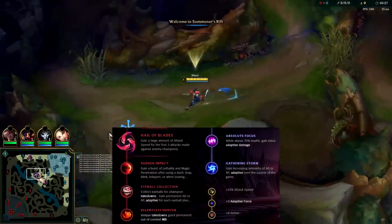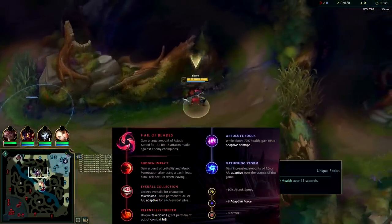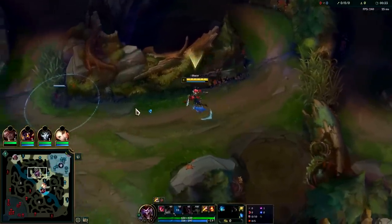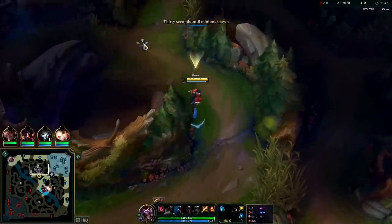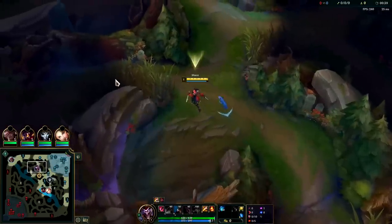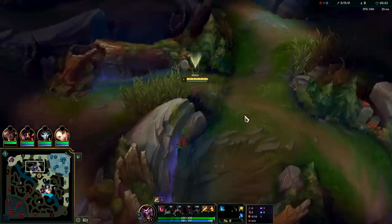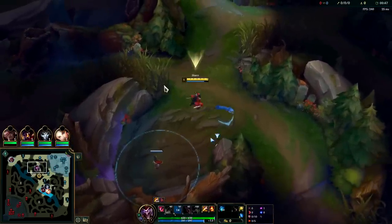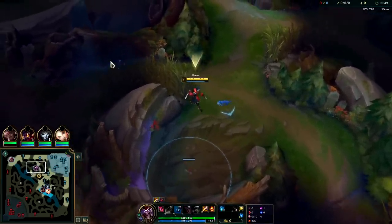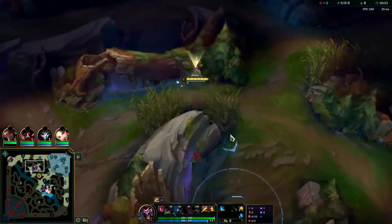Welcome back to part two. First things first, we're going to get our box down. We got blue jungle item again. I will say the green one is extremely tempting, especially if you're not going to build any life steal — it gives you a shield every time you kill a monster camp, or after about 8 seconds outside of combat you get a big fat juicy shield. We laid this box way too early — at the 46-second mark instead of 50 — that's going to be kind of brutal.